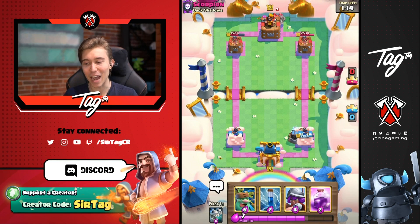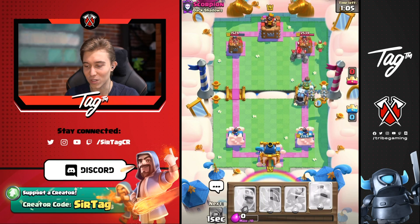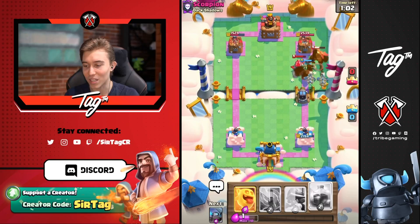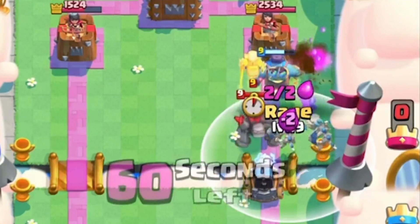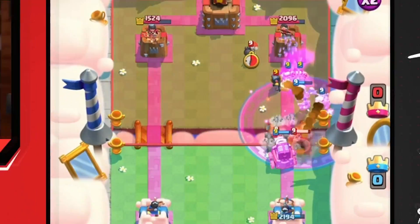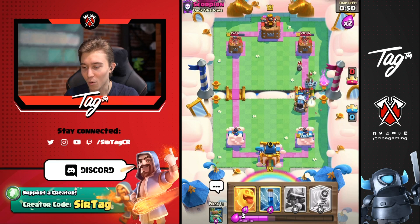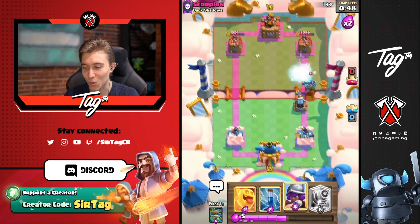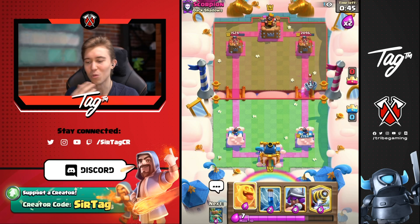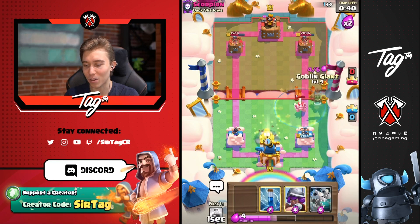I'm going to go for Sparky here and want lots of units that aren't Lightning-prone. I'll go Goblin Giant and Skeleton Dragons, raging up as quickly as possible to get damage fast. If we eliminate the Baby Dragon with the Skeleton Dragons, we'll get a great counter push because the Sparky will stay alive. We can one-shot the Mini Pekka with the Sparky. Then I go Heal Spirit on the left and expect him to go Golem in the back right, so I'm going Sparky on the left.